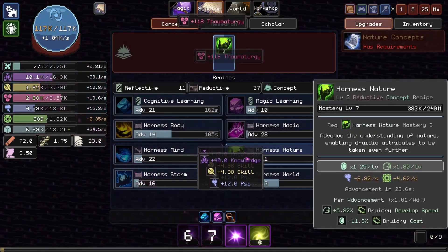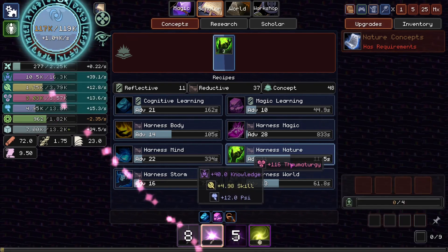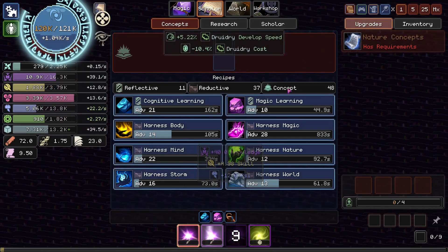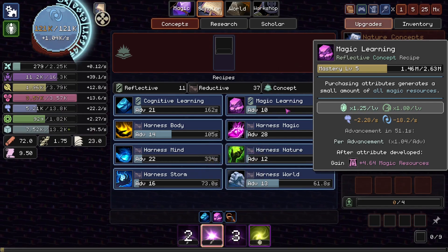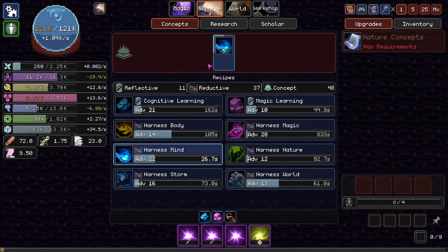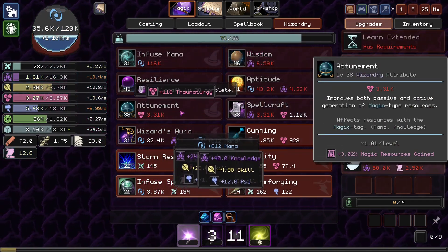Oh, that's real nice. We can absolutely go ballistic with the stuff. Probably not with Harness Nature — we don't have that much Verdant Energy generation. I'll get one more just to get this last upgrade out of the way. Beautiful. Magic resources gained on leveling stuff up. I think I'll just get a bunch of Harness Mines going. One less — there we go, we can manage that. Get another Infused Mana going as well, and give another Attunement. It has been done. That's all of our Thaumaturgy gone too.